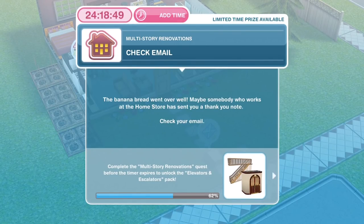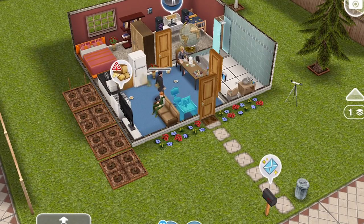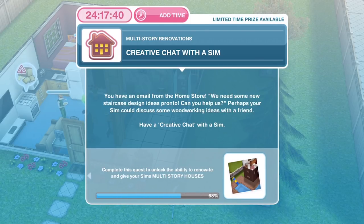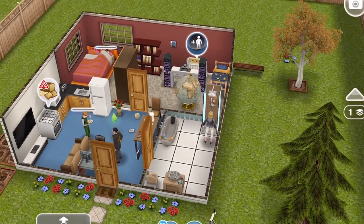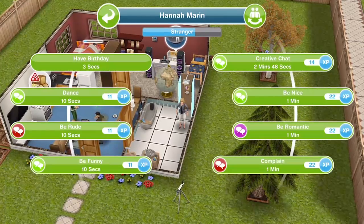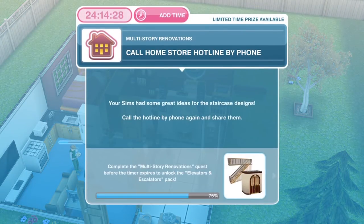The next thing you need to do is check email. The banana bread went over well — maybe somebody who works at the Home Store has sent you a thank you note. Click on a computer and check email for 40 seconds. We've checked the emails. Now we need to have a creative chat with a sim. You have an email from the Home Store needing new staircase design ideas pronto — perhaps your sim could discuss some woodworking ideas with a friend. With one sim selected, click on another sim and have a creative chat for 2 minutes and 48 seconds. We've finished our creative chat.